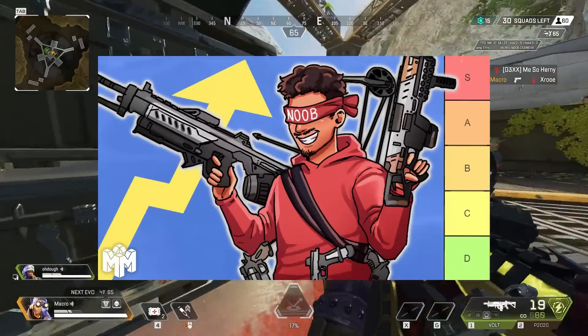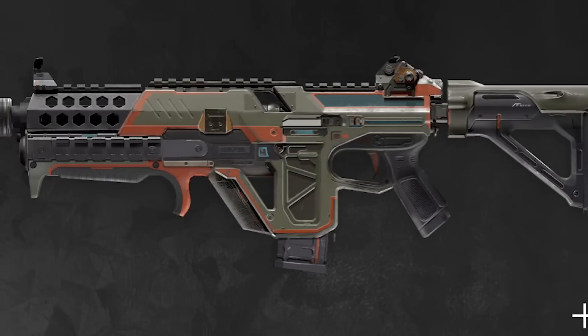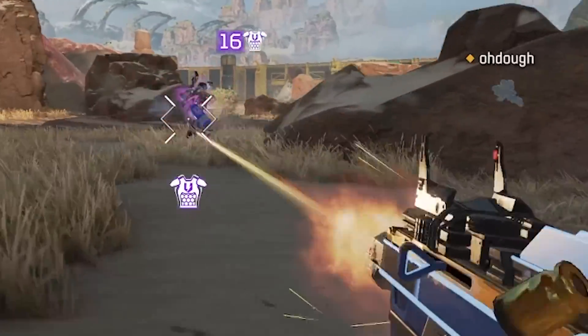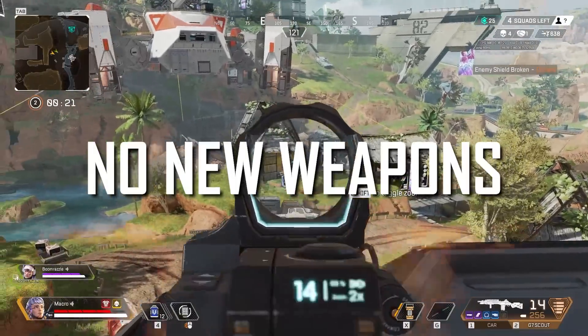It's been three seasons since I've last discussed the weapons of Apex, and a ton has changed. Some weapons were put in the package, some were removed, a ton of buffs and nerfs. SMGs no longer have barrel stabilizers, but now they have laser sights, which is cool, but debatably makes them all worse. But surprisingly, no new weapons were introduced.